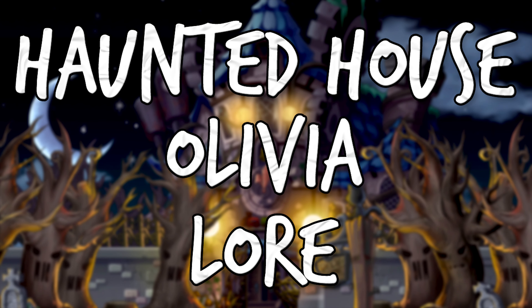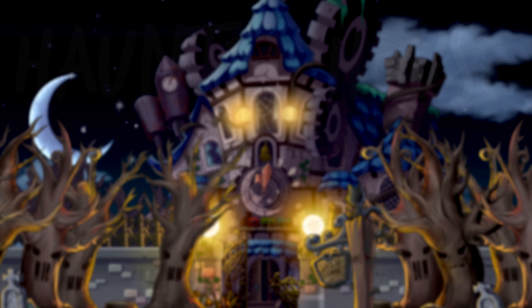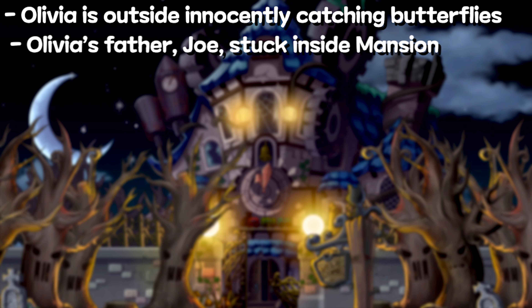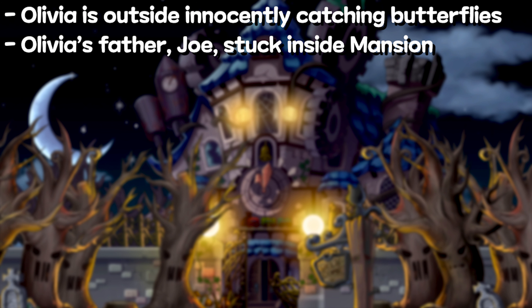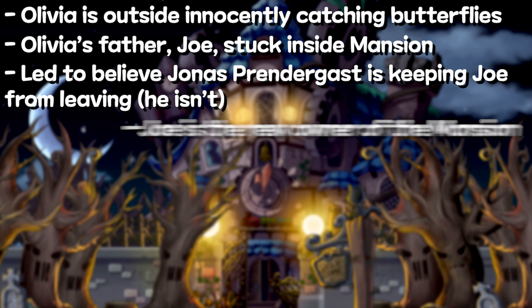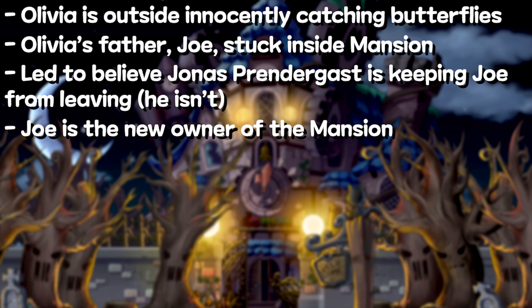That's pretty much it for Olivia's Haunted House lore, and I don't like it. You start off with Olivia getting stuck outside being fairly innocent, like chasing butterflies. Her father, named Joe, is stuck inside. Joe isn't really being kept inside by any weird force — he's just too scared of the monsters to leave. But the rest of the quests lead you to believe that Jonas Prendergast is keeping Olivia's father Joe stuck inside. You also find out that Joe lives in the mansion and is the new master of it. So why would he really be stuck inside his own house, aside from the monsters wandering around?